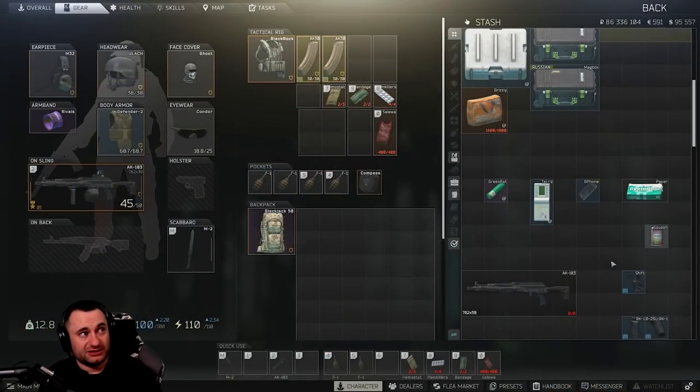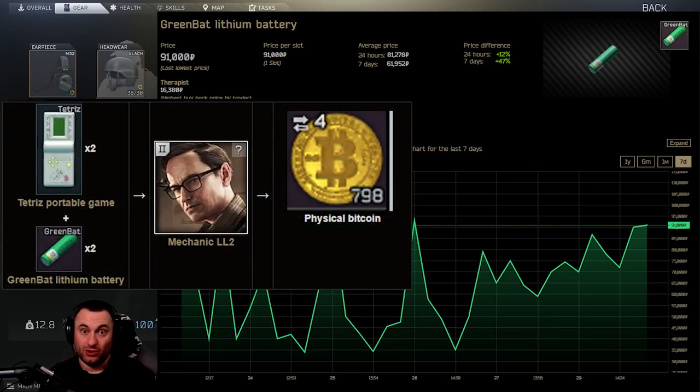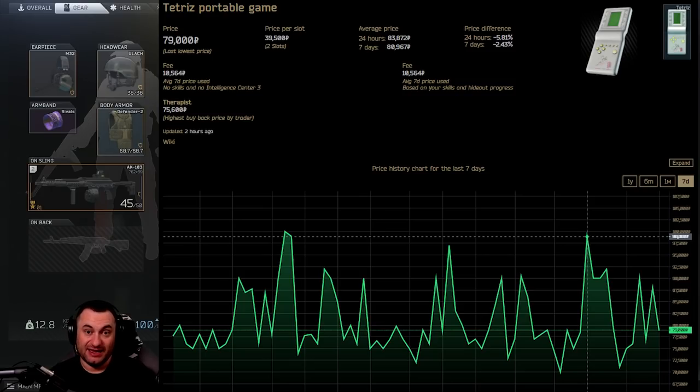So let's jump into the changes. The big one that actually led me to want to do a video like this was the green batteries. These have always been worth keeping, but we've seen them come back up in price quite a bit and hold that price instead of just spiking. This is a product of BSG making changes to the barter for the Bitcoin — the maximum amount per cycle now is $800. So we're going to keep seeing green batteries tick up, and I think we're even going to see Tetris start to tick up again, which is a good thing for anybody who's been saving them. The Tetris are starting to spike into the mid-90s and higher. So instead of just selling them to the vendor when you find them, they might actually be worth selling on the flea market now — just check them before you sell them.